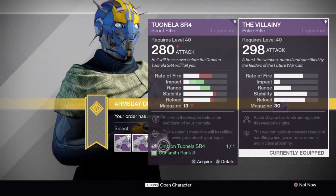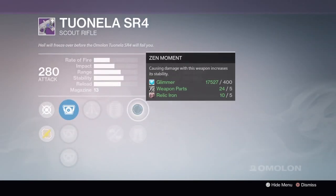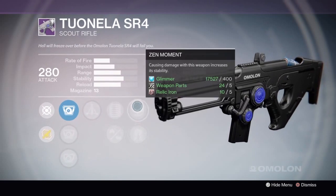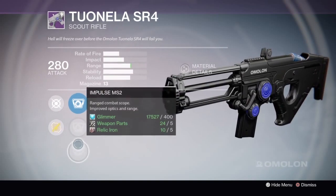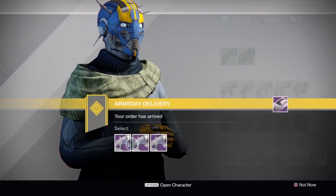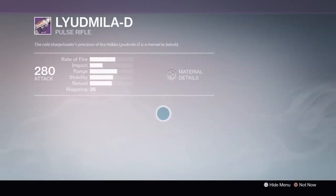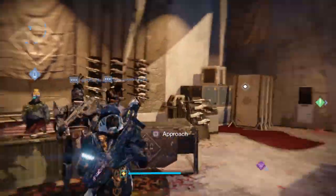There's the Tunella SR4. I picked this one up because it was an awesome PvE gun — it's an alternative to Hung Jury. If you already have a Hung Jury then you don't need it. If you don't have a Hung Jury, this is a pretty sweet roll: Hand Laid Stock, Zen Moment, Triple Tap, Extended Mag. It's not Firefly sweet but it's still pretty good. I personally am going to wait for a Firefly roll, but to each their own. This other one is just awful.